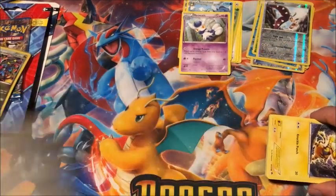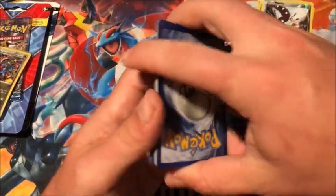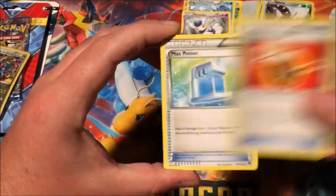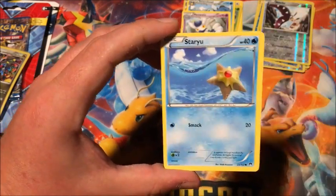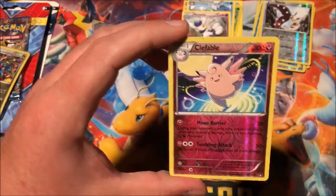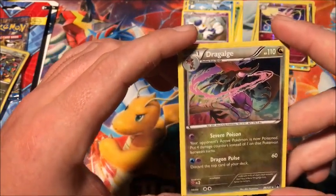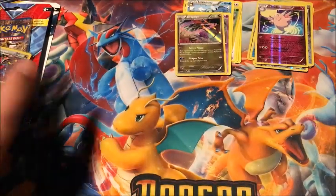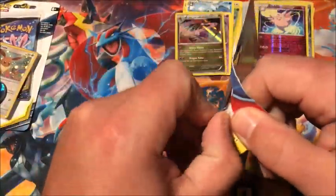Alright, this is the last regular pack. We have Mole, Fighting Fury Belt, Max Potion, Electabuzz, Ferroseed, Espurr, Staryu, Blitzle, reverse Clefable — that's a reverse rare — and the rare is a holographic Dragalge. So we ended the regular packs on a holo, which is good.